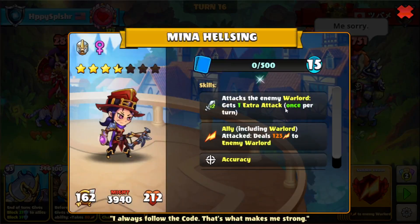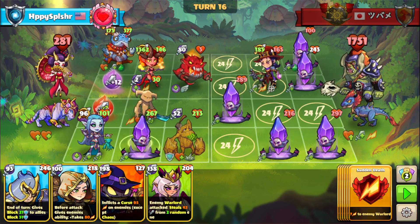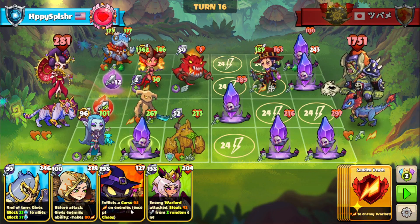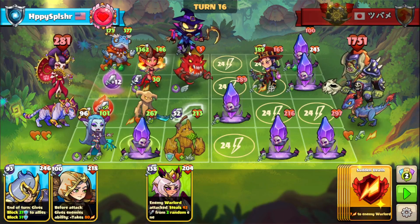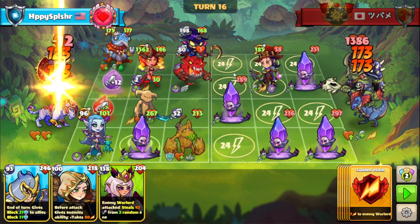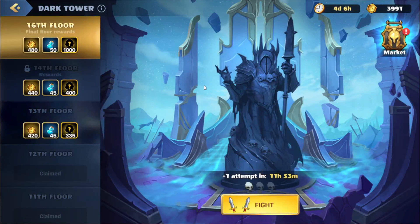We have no way to deal damage to this right now. Thinking about how we can gain health — we go here. So we might be able to do this. I'm going to summon this Freddy on A3 — we'll get some curse on the enemies, but not enough damage to actually gain enough health to get rid of this Mina Helsing. We have one more battle, let's see what we can do.